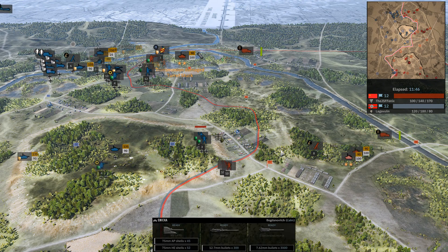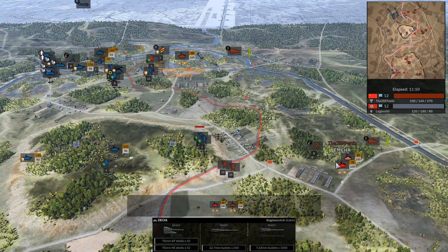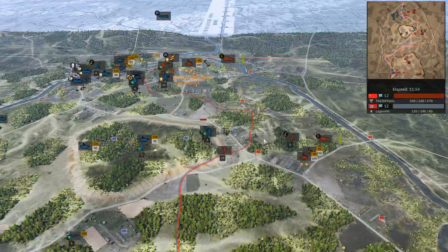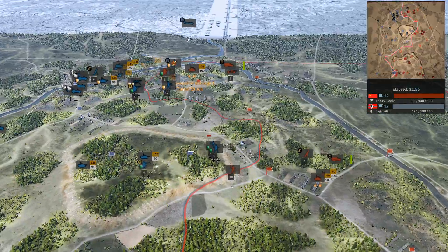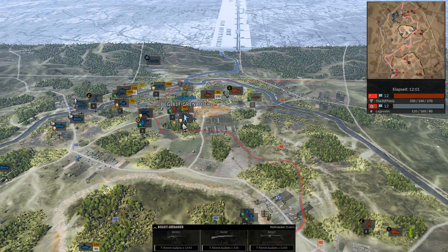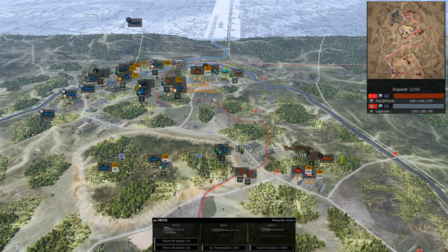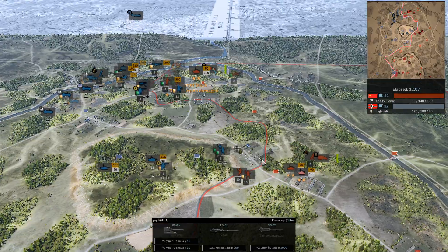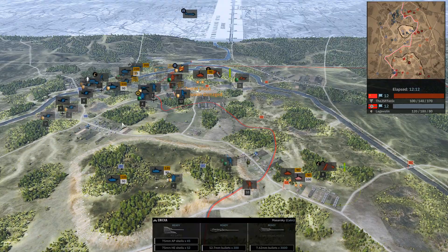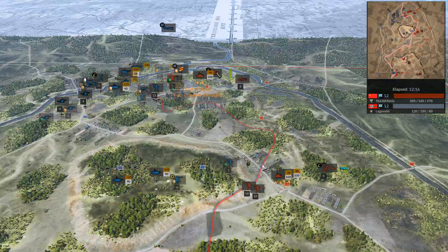At long range, those Stugs do beat out Shermans. The Shermans are now moving up and they're going to be able to get in pretty close — at close range, they like fighting Stugs. It's mainly the stabilizers that really help the Shermans, because they get that first shot. Even if a first shot doesn't get a kill, you usually get a good critical hit. And the turret rotation speed — because hey, there's no turret on a Stug.